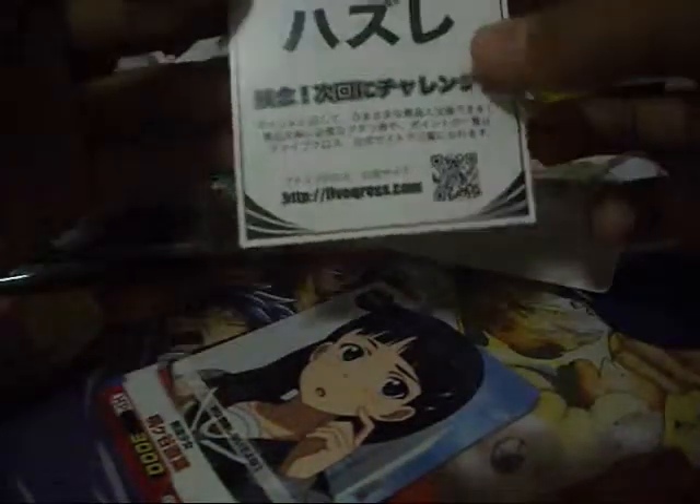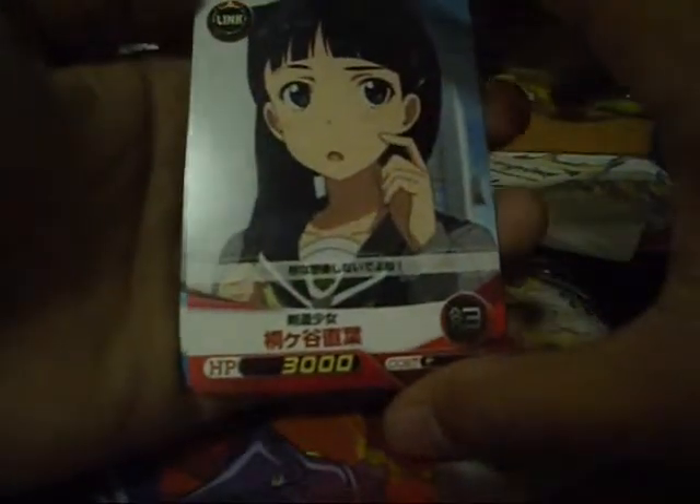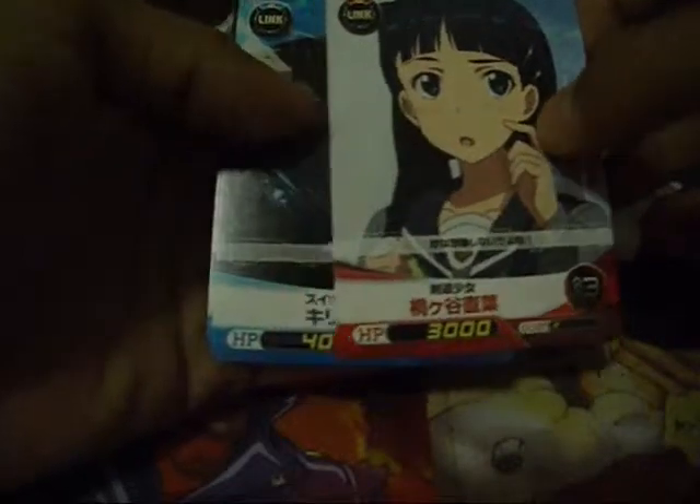Let's see what else I got. I got the new 5 Cross booster. I don't know why this is so cool. First I got Suguha Kirigaya, or as you guys know her as Leafa, in the art of hand game. Here it is — it looks like that at the back. Wow, pretty cool.